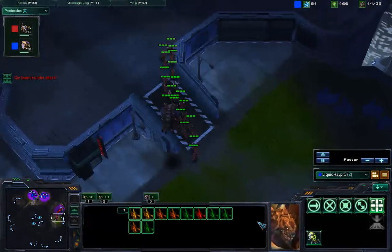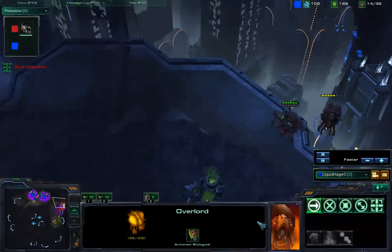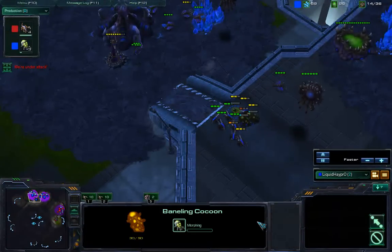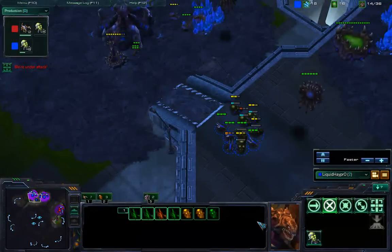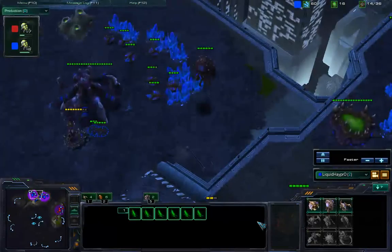That production tab tells a tale. Red is massing lings — he just chose to unveil. Those will cause pain, HeyPro needs Banes. I hope Red does some sort of epic fail. It looks like HeyPro can afford to morph six. He can't mine any more gas, so he's out of tricks.